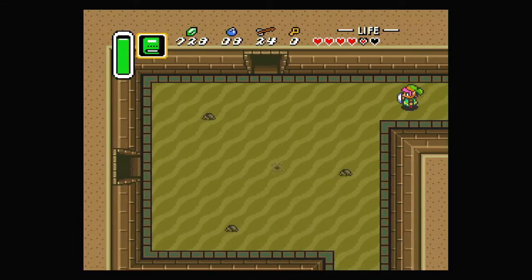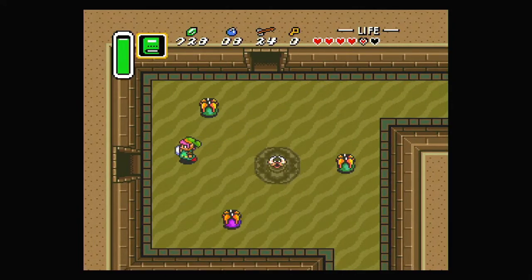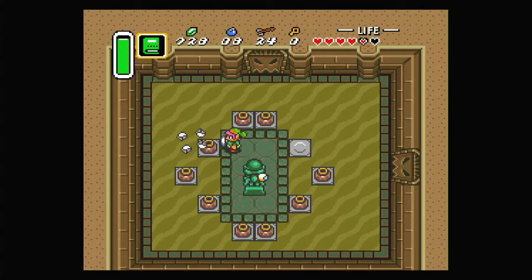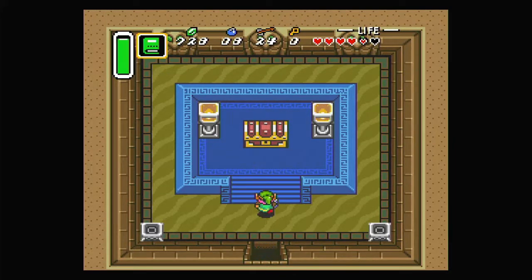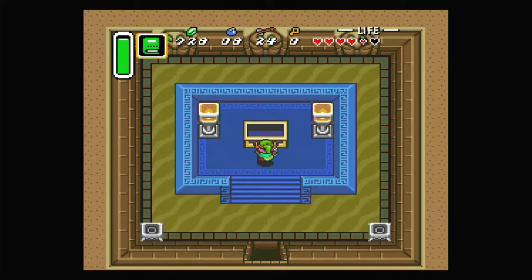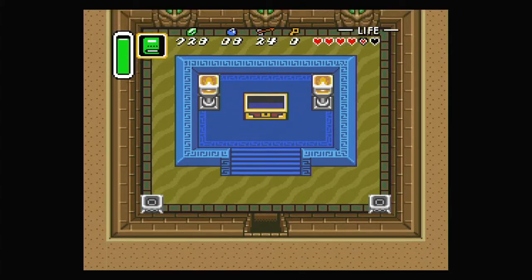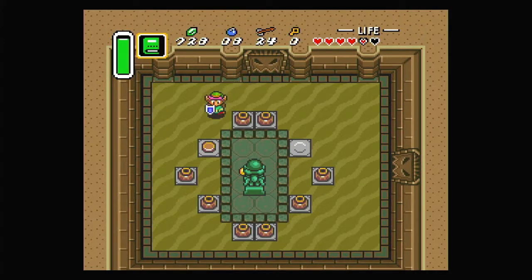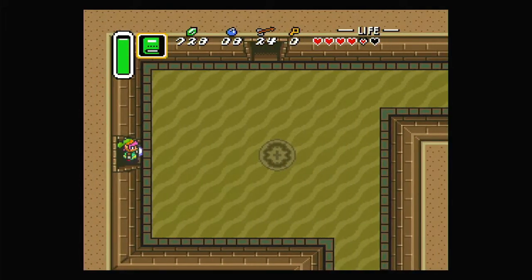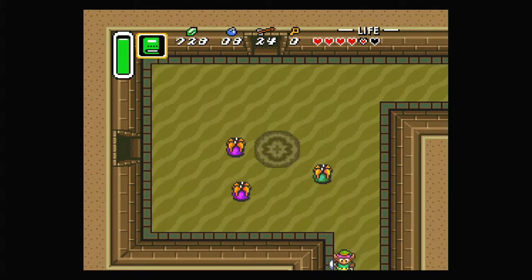Let's go get the dungeon item — very nice! The dungeon item is the Power Glove. 'You can feel strength in both hands — you can now pick up and carry stones.' This is going to be very helpful; we can now pick up and move large stones to reach places we couldn't before, allowing us to take shortcuts and all kinds of things.